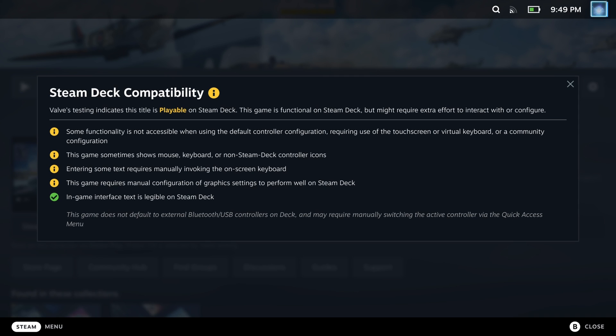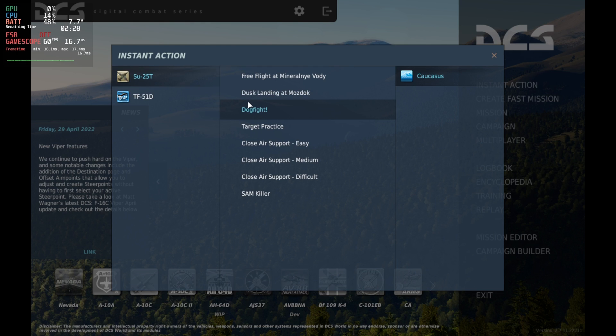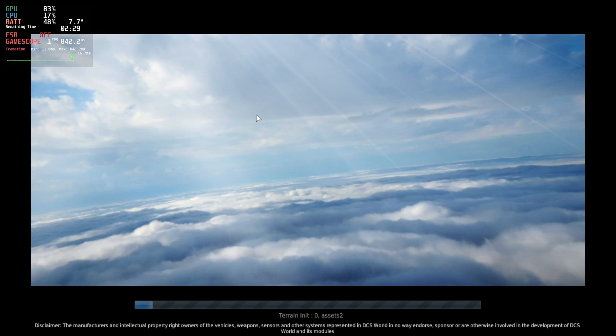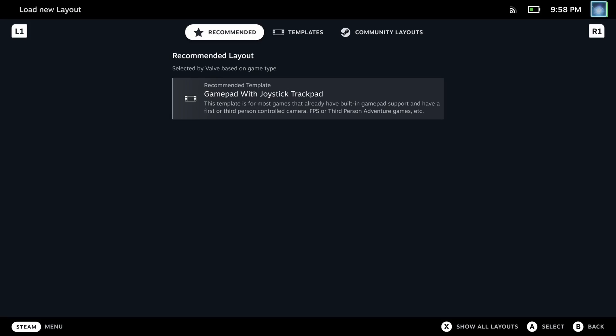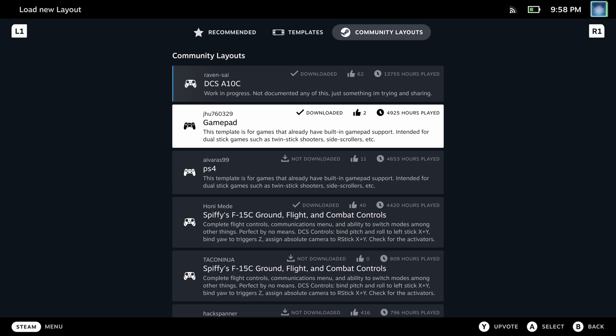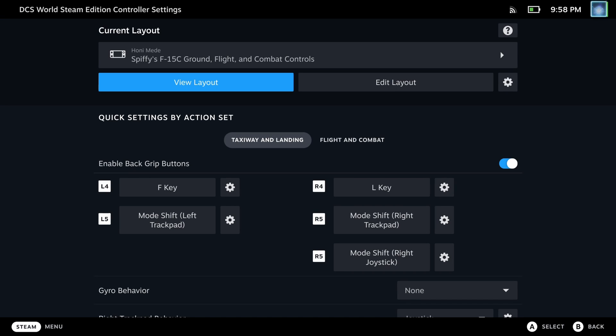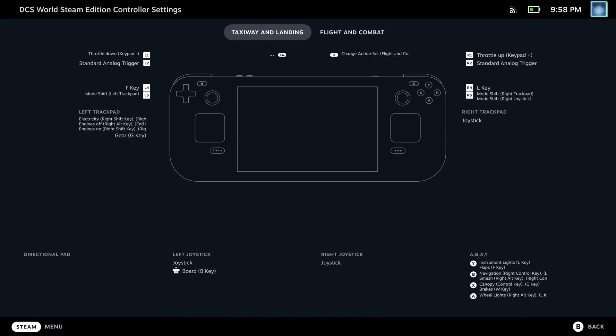I did just dive into some instant action on the dogfight, which was a huge mistake. I had tried some of the free flight but I also wasn't able to figure out a lot of the controls. There are a ton of community layouts here and they take a lot of getting used to. You're going to have to spend some time in those controller configurations to figure out which one is best for you, and also figuring out the best combination with the action sets.